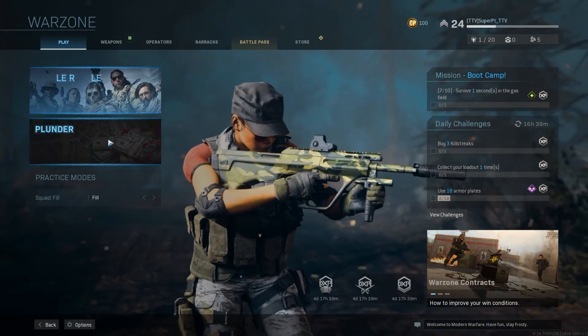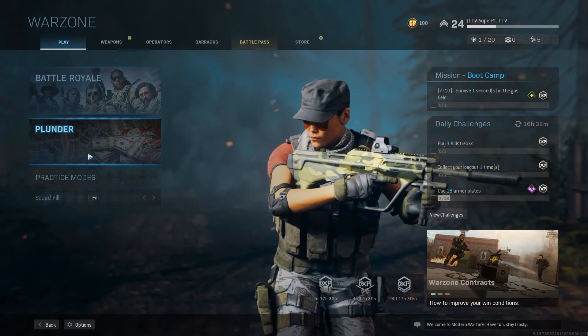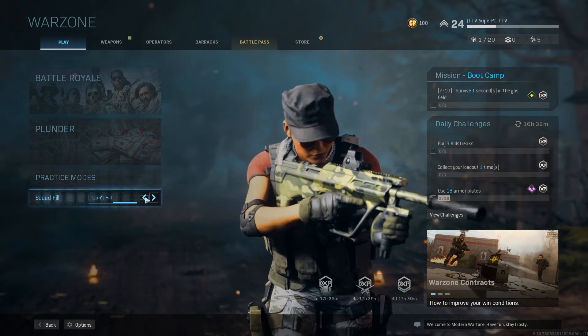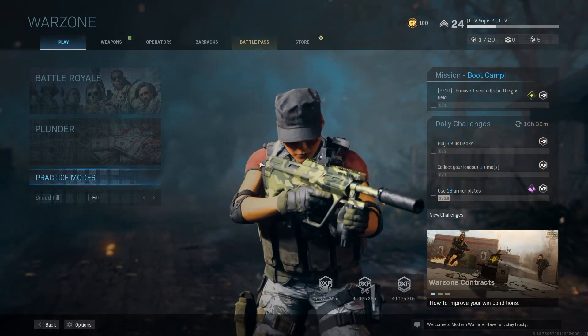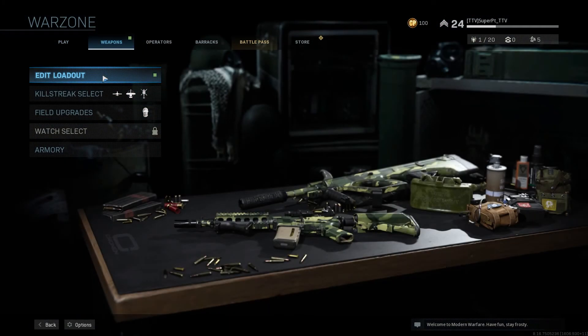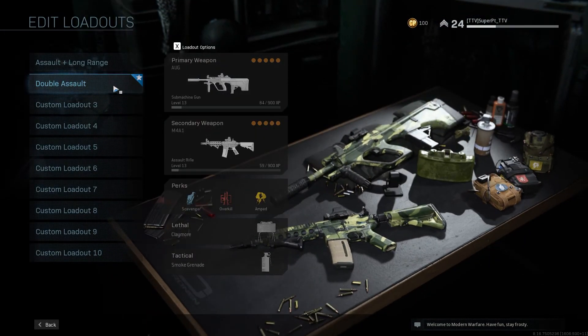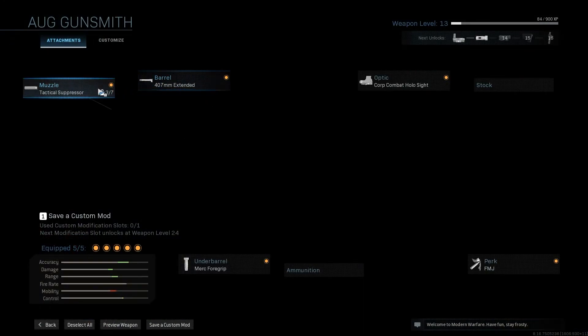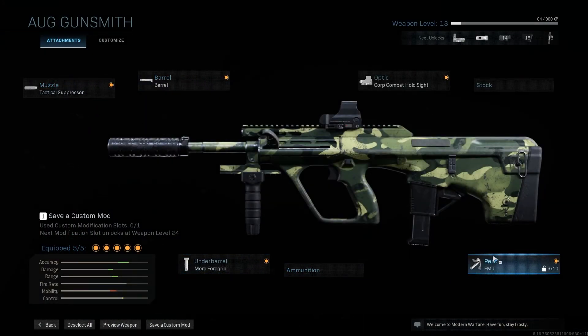So this is the main menu. I gotta say it's really nice. You got two options: Battle Royale and Plunder. You can squad fill or play it alone. You can do practice modes, and you can even change all this stuff — your loadout, your weapons. You can also use the gunsmith from regular Modern Warfare. It's nice.